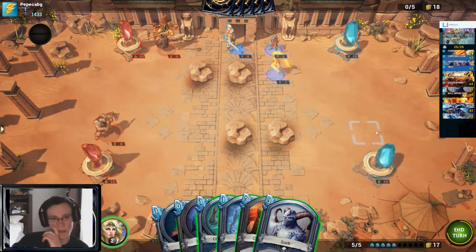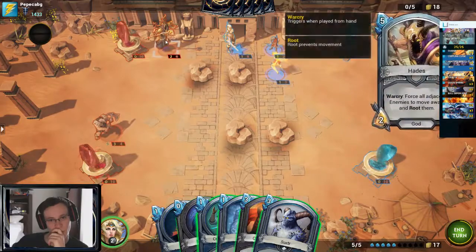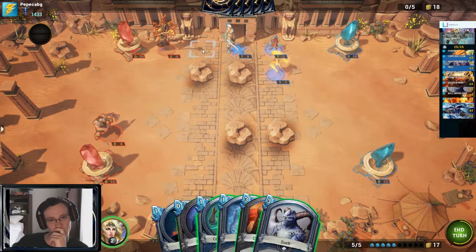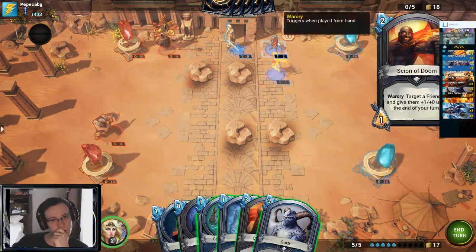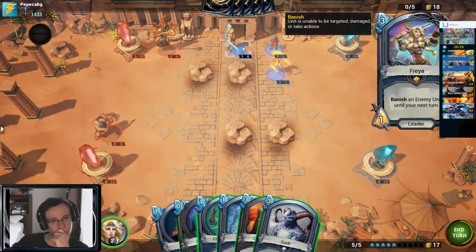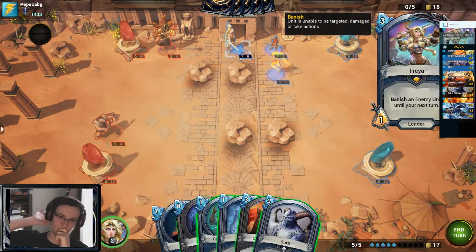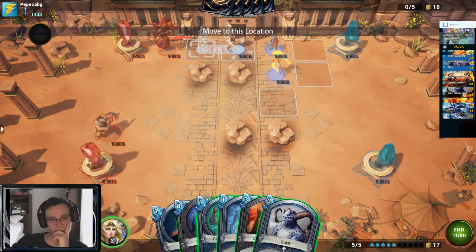Hades — glad I killed Zeus then. It's the typical turn five; I'm pretty sure that's getting Crippling Cursed, which then leaves me with four mana, so Surtr sure looks good. How much damage can I push this turn if I Crippling Curse, then trade, move up, Surtr here — that's two, two, two — so six. I could push six damage. Let's push some damage here.